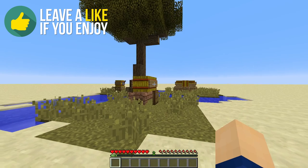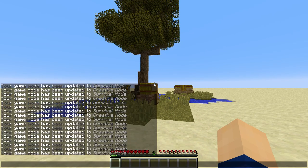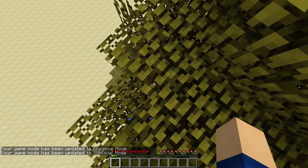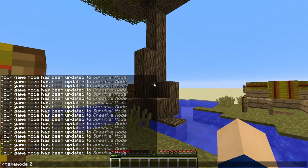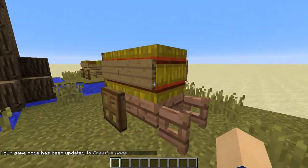Hay bales now reduce your fall damage. If you do not believe me, we can climb on the tree one more time and not land on the hay bale and you will see that our damage increases drastically. As you can see, we land down at 3.5 hearts, and that takes quite a bit more damage than landing on these wonderful hay bales.